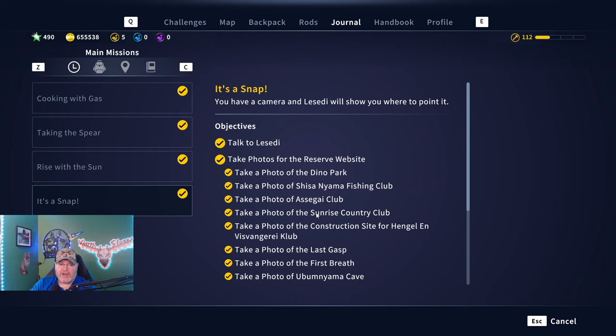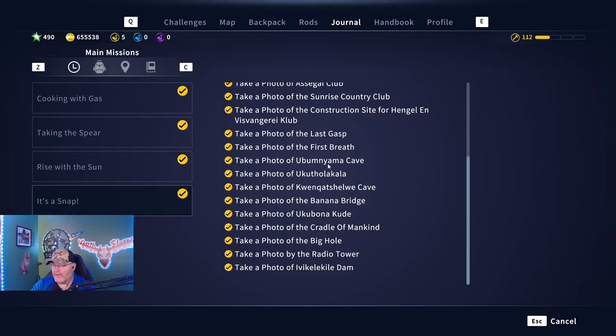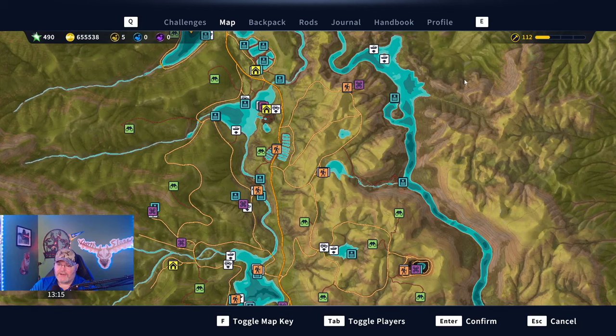I'm going to drop the 'It's a Snap' footage in — I'm not going to show a lot of it because it's a ton of photos. When you first do it, it scatters those icons and you can track each one. It's self-explanatory: you go stand on a sparkly spot, turn around until you see a photo icon, put it in the center of your screen, and press S, E, or whatever button on console to take the picture.